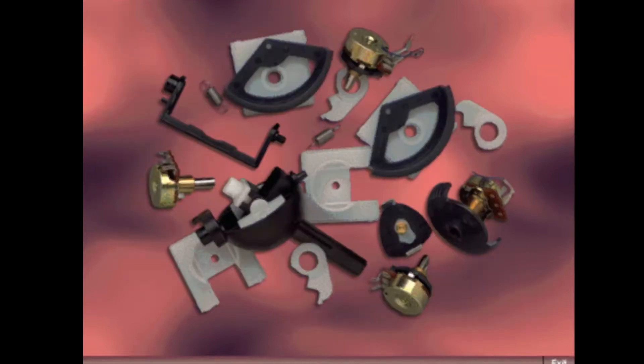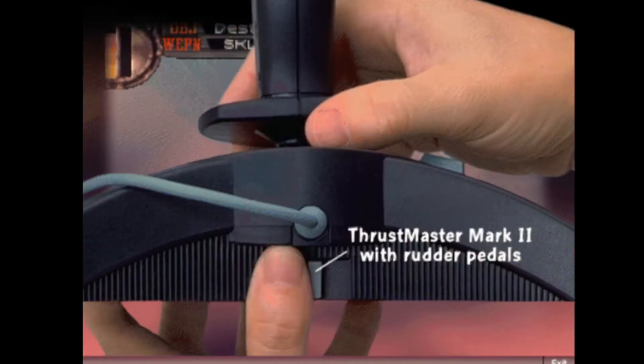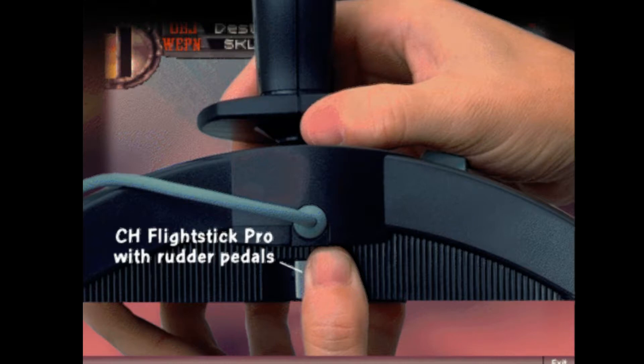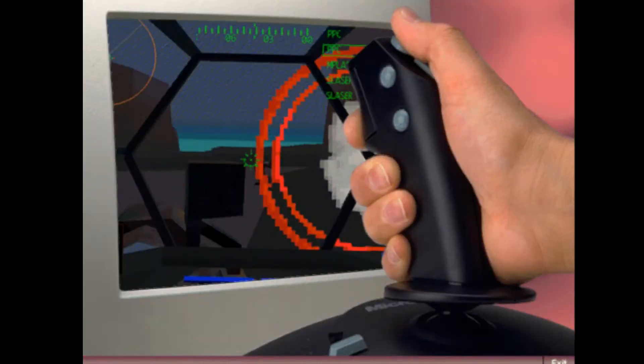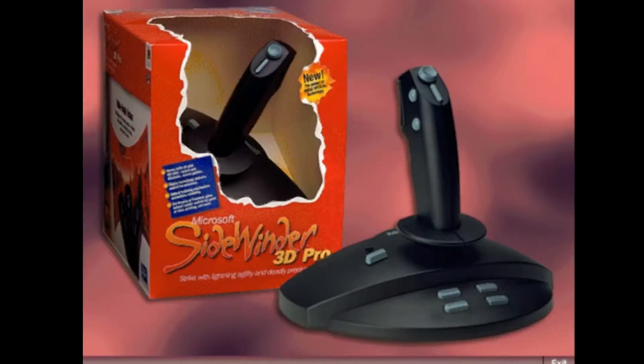Ordinary joysticks do the mechanical thing with piles of parts, but the Sidewinder 3D Pro is totally digital — it's as precise as a single beam of light. Forget about analog drift; recalibration is history. It's fully compatible with Thrustmaster and CH Flightstick when played with MS-DOS games. Four extra buttons for extra control mean more free, uninterrupted gameplay. The Sidewinder 3D Pro is the ultimate tool for serious game players. Now Microsoft puts you in total control.